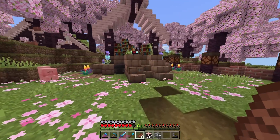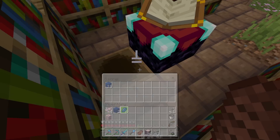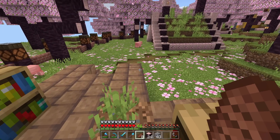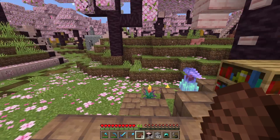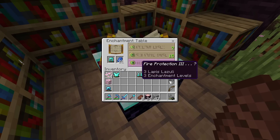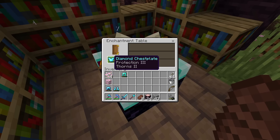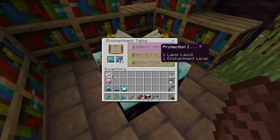So for now I want to get Protection on everything. At some point I want to have a set of Fire Protection, a set of Blast Protection, a set of Projectile Protection, and then just regular Protection. But for now I just want to aim for — let's take all my armor off, hopefully nothing sneaks up on me here. We should be fine. Yeah, for now I just want to try and get Protection on everything. So we got Protection 3. I'll have to add a Protection 4 book. Don't want Fire Protection, don't want Fire Protection. Oh we got Protection on that one — just Protection, okay, that wasn't worth it.